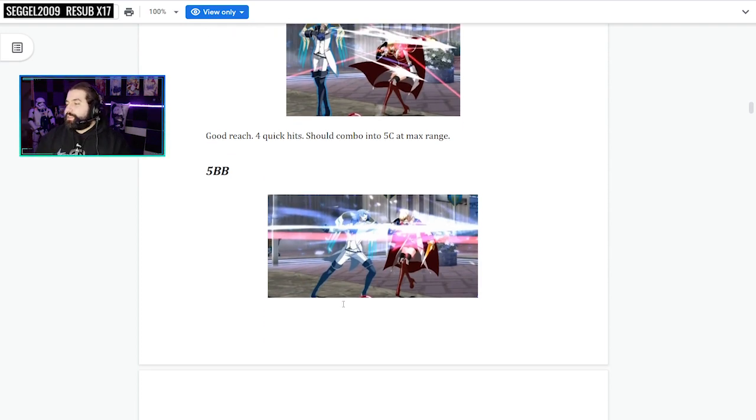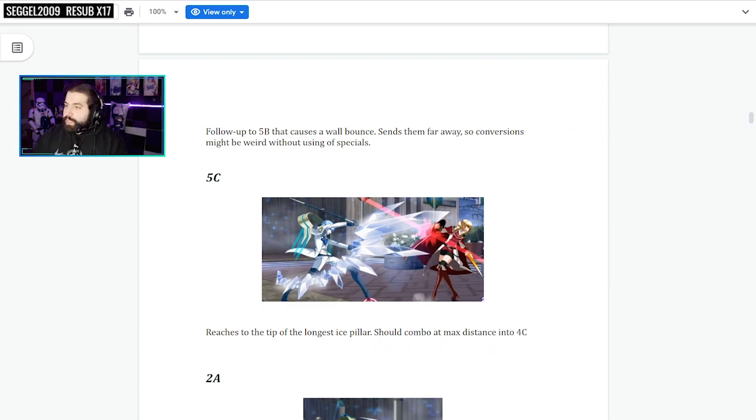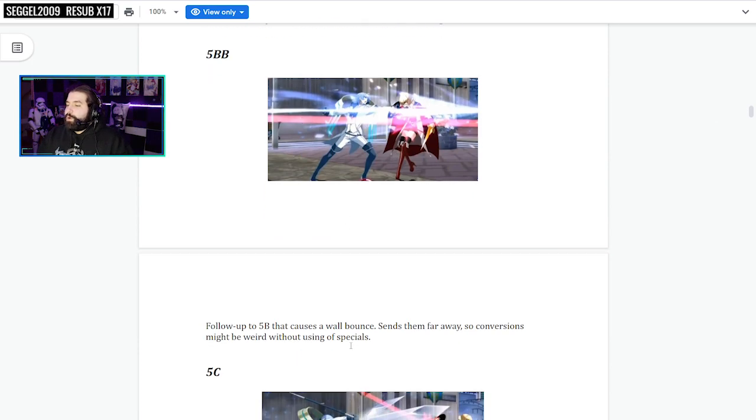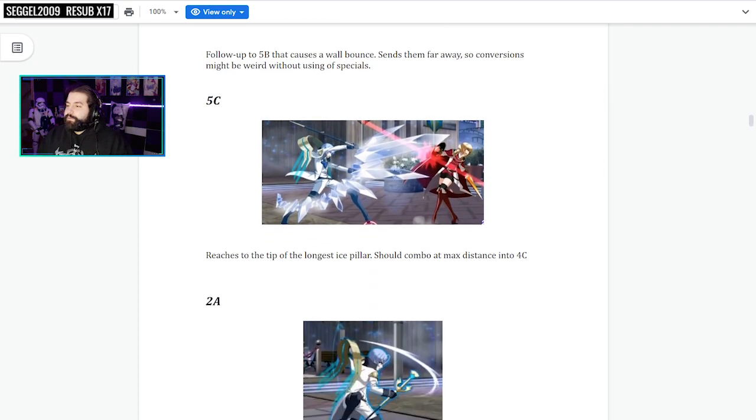5BB is the followup to 5B where he finishes it off with a thrust — causes a wall bounce and sends them far away. So conversions might be weird without using specials. 5C should be nice because it can convert off max range 5B. It reaches to the tip of the longest ice pillar and should combo at max distance from Frost into 4C.